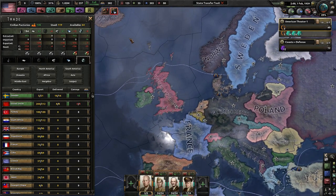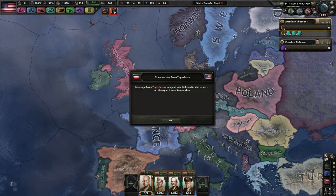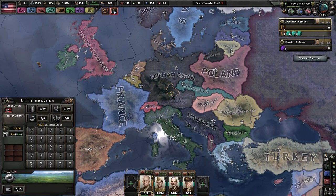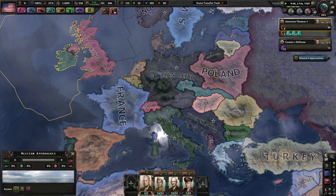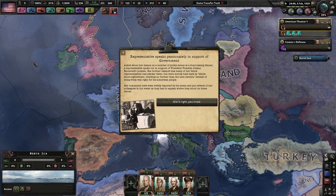I have heard that the AI for the Axis is very strong now, partially because of their subs. Because the subs are so powerful and the Allies AI doesn't really know what to do, the subs will just wreck all of the Allies' convoys. The UK can't build any more ships, can't get any oil in, as well as France when they get taken over.